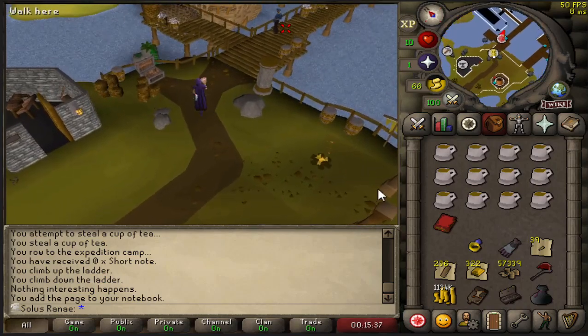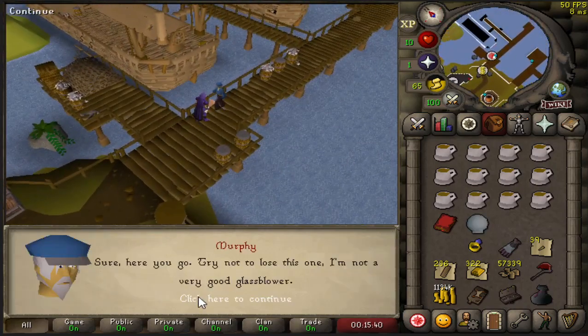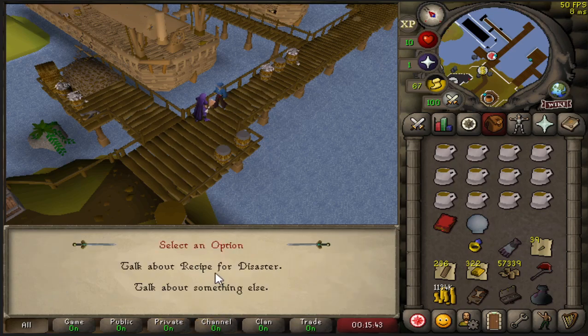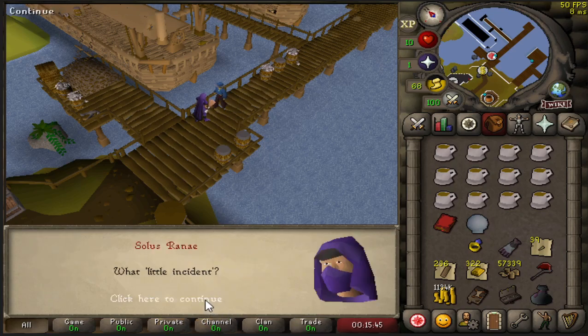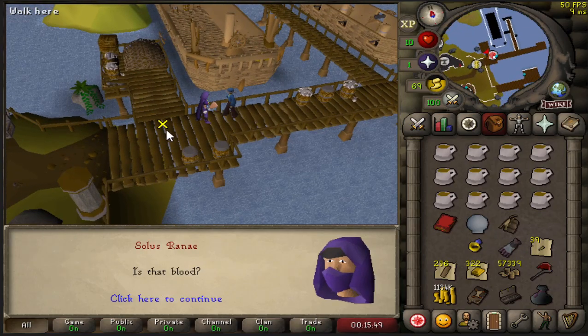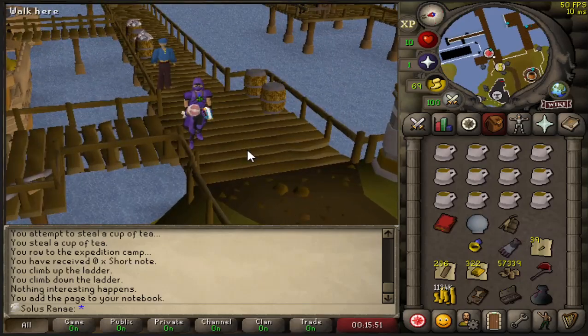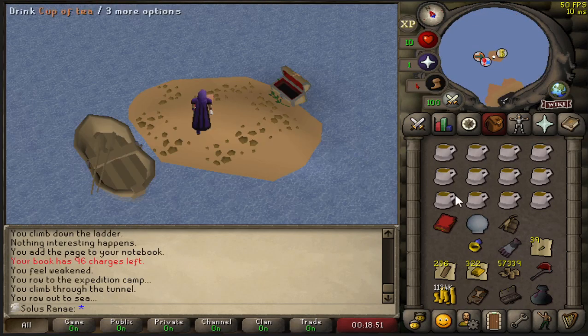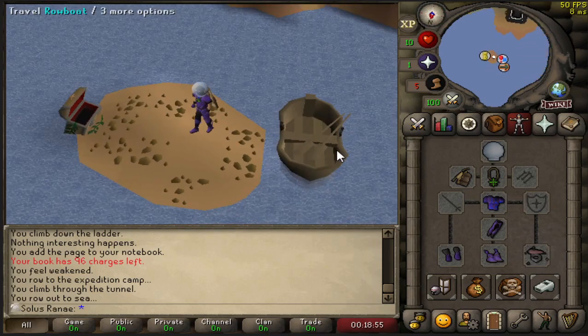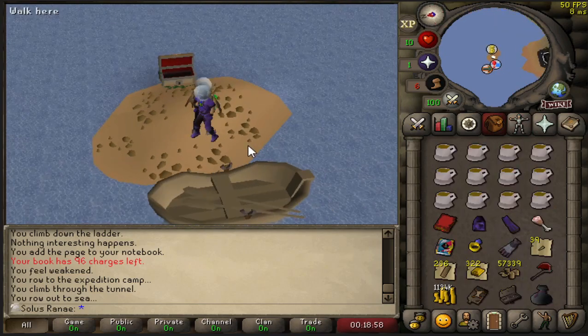Hopefully I should be able to talk to Murphy here and he should give me my scuba gear back. I think I've got to talk to him twice — let's do it again. And there we go, we've got our gear. We're just going to head back up to Fossil Island and we're going to go diving. Back on the island, let's put the equipment on. I think I have to go down without anything on my hands so I can actually swim. And let's dive.